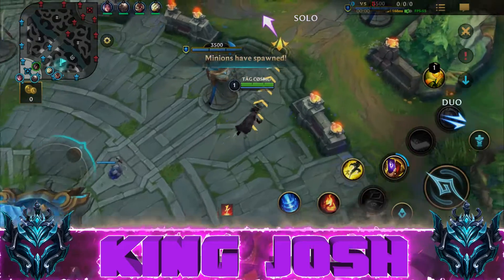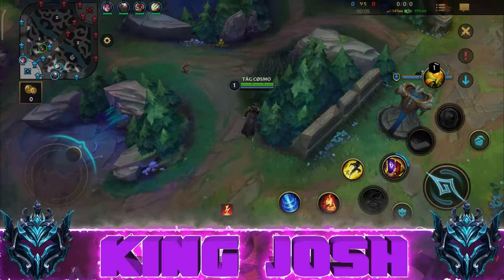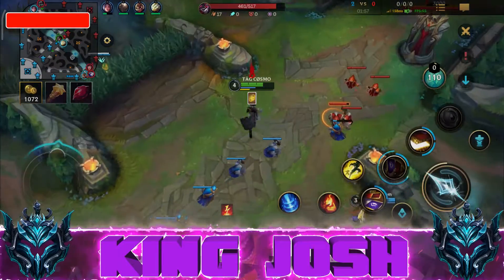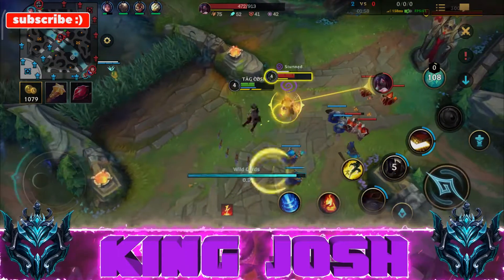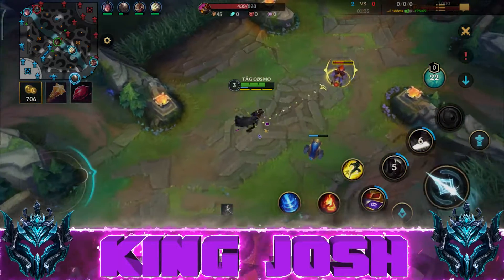Tip number one: start with your second skill at the beginning of every match so you can have opportunity for the area damage card, which is the red one, the yellow card which helps you stun your enemy champion in case you're invading into your jungle really early in the game, and then the blue card for mana generation.